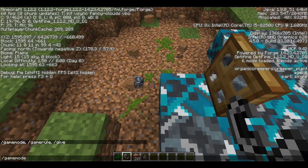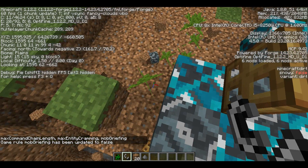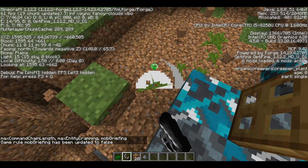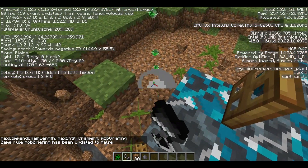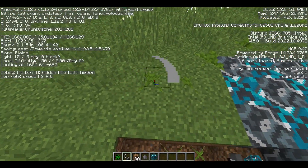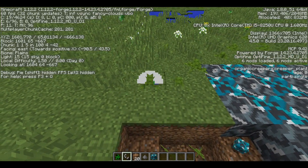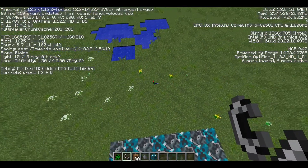Now if I was to do game rule mob griefing false, it would just spawn — see those little things, those particles? Those are spores. But if you were to just spawn this over and over again and spam this, you see how many Creepers are around?